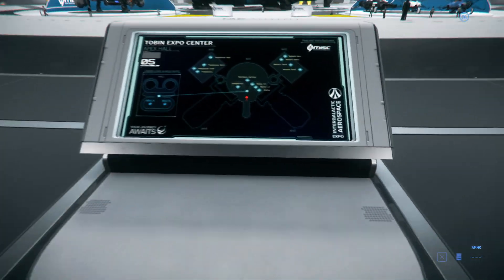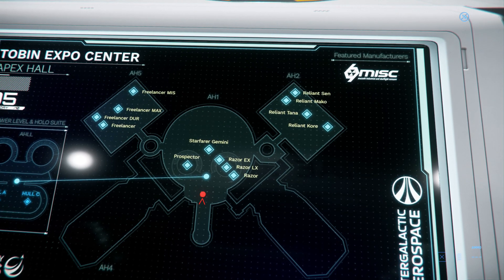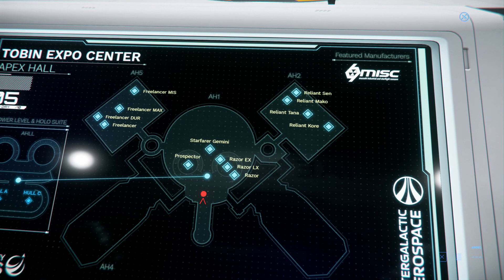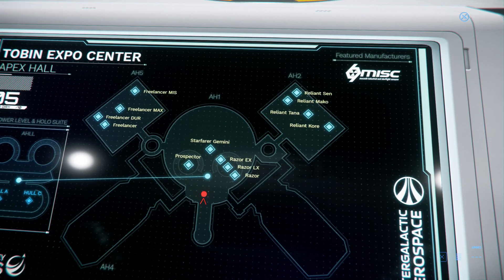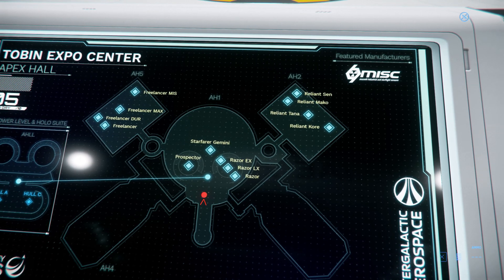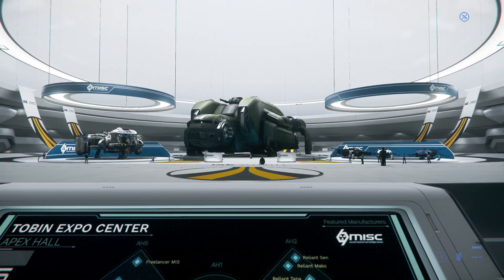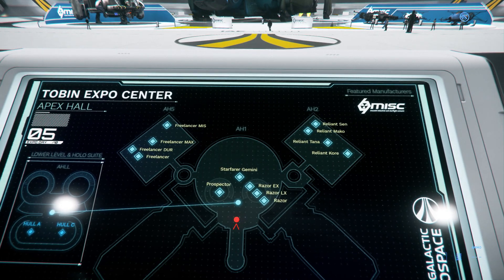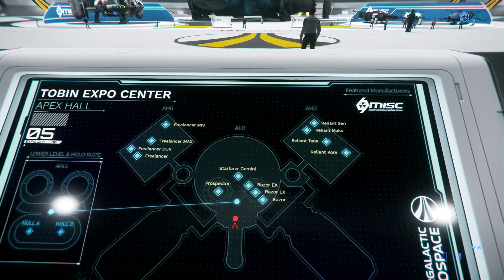Let's take another look at that map real quick. So we have MISC, and they have the Reliant Corps, Reliant Tana, and the Starfarer Gemini in the middle. There are more ships — we need to go look. The Reliant Corps is actually off to the right, the Freelancers are off to the left.